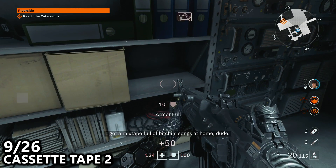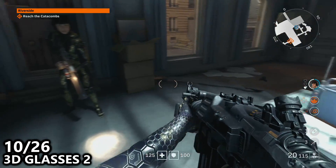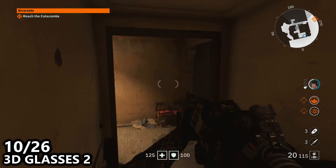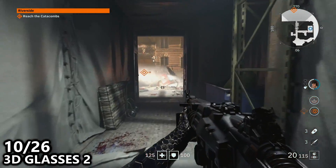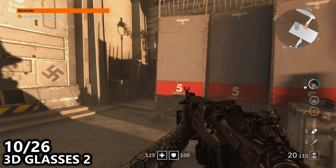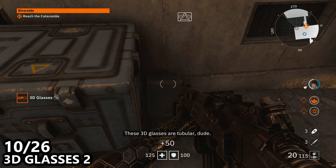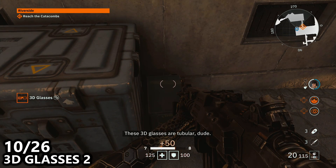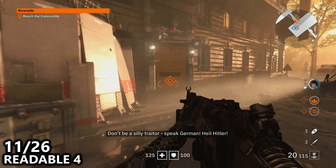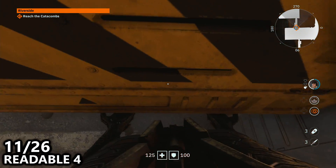Make sure you pick that up as well. From the cassette we'll want to work our way towards our objective and before going through the door to the next area, we'll want to pick up the 3D Glasses 2 collectible found in the back left corner next to our objective. From here we are ready to proceed into the next area. Stack up on the door with your co-op partner and open it up for both of you to get through.